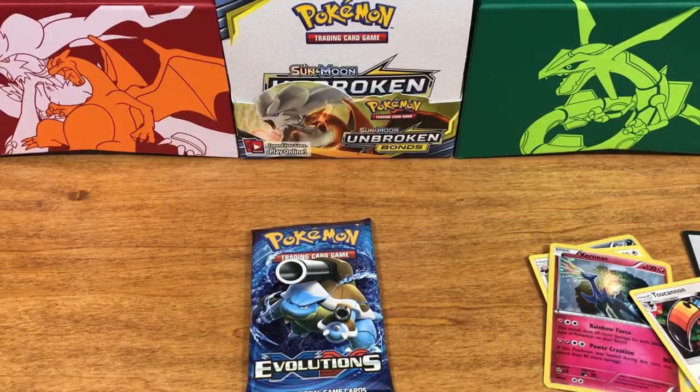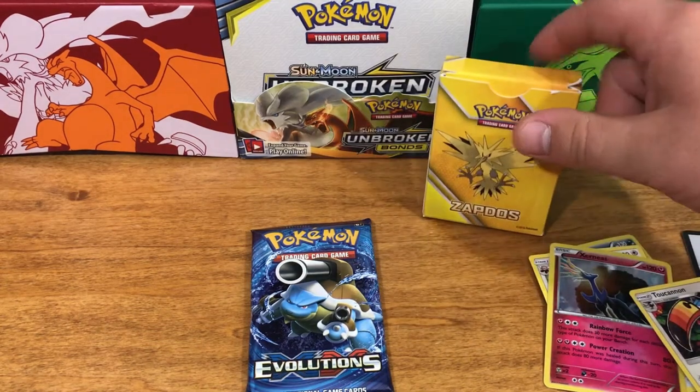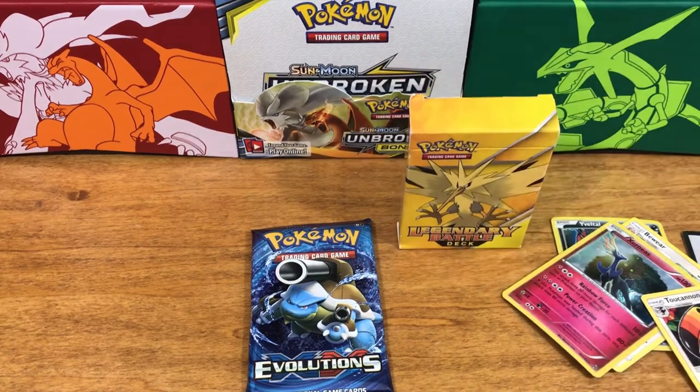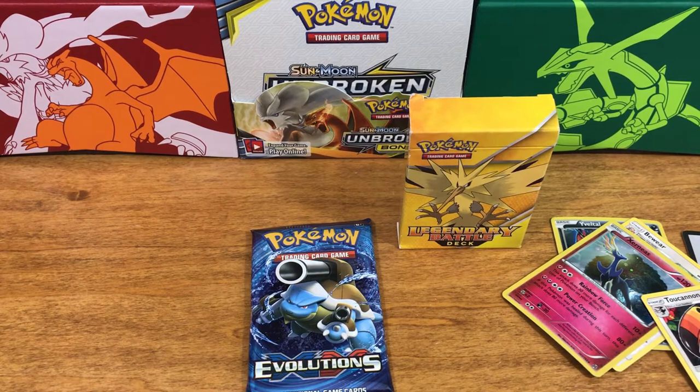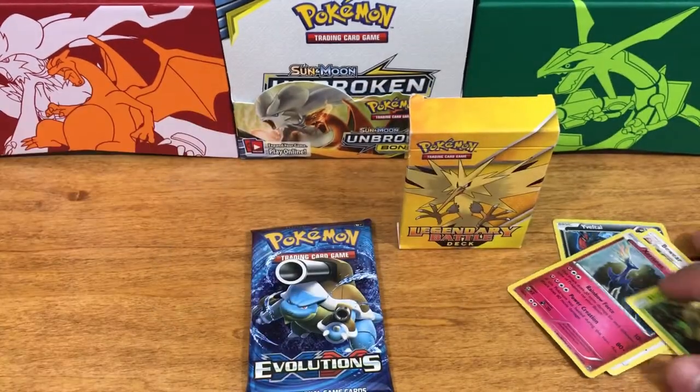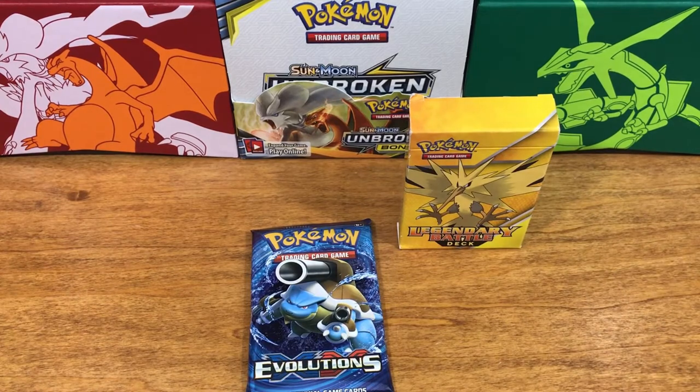Let's set him off to the side. If this video gets enough likes and you guys want us to open another one, we will. Here is the box of 60 cards and that beautiful Zapdos Legendary Battle Deck. Let me look — oh, there is one card that just fell out: a Shroomish. Let's get these out of the way and then we'll see what's in the deck.